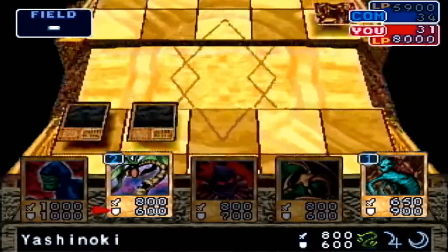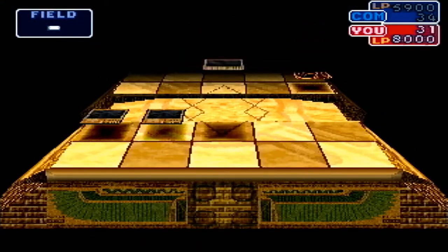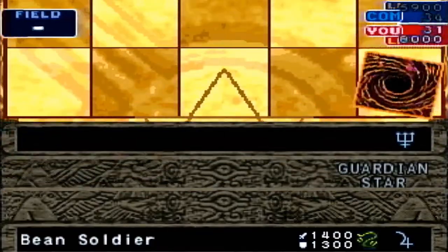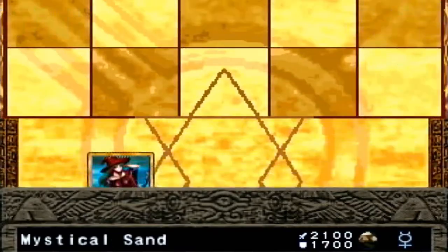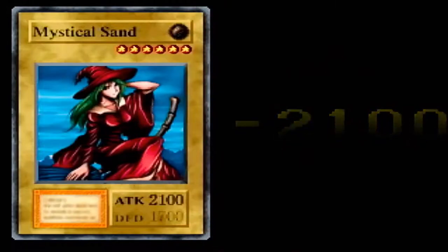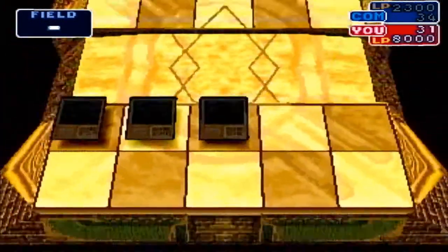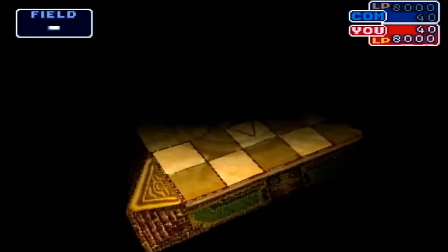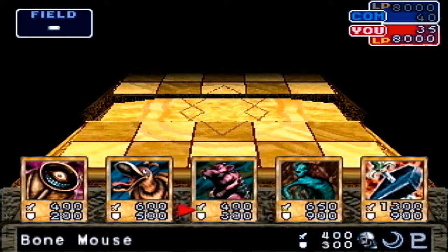Got a Green Kappa — gonna slap them together to make a Bean Soldier. Here he is, Bean Soldier. Now I wonder how many times I've said 'Bean Soldier' so far — it's been kind of a lot, probably. I should say it more. Bean Soldier! I think you can actually win a Red-Eyes Black Dragon from Rex Raptor, but I think it's a lot more rare than getting it from the later enemy. We're not gonna try for it.